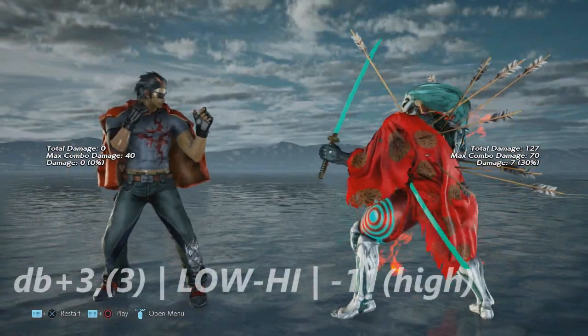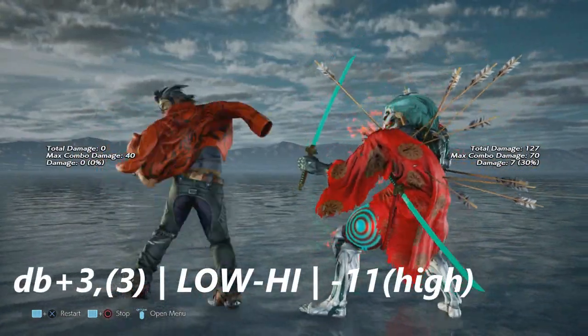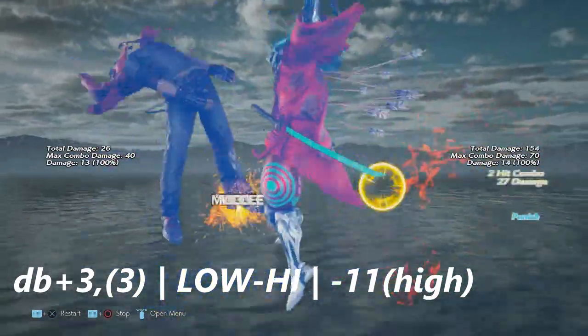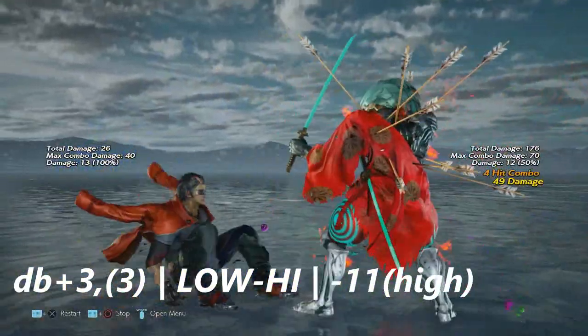Down back plus three into three is a low-high launcher — that is massive. Luckily, since the second hit is high, you can duck and punish this.